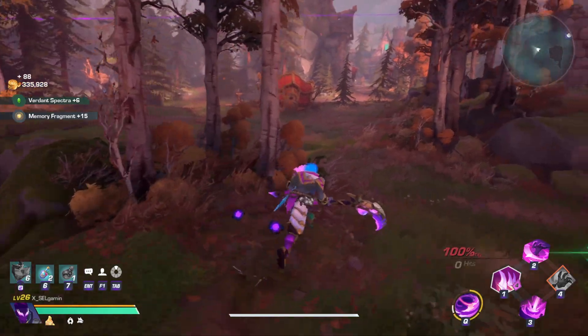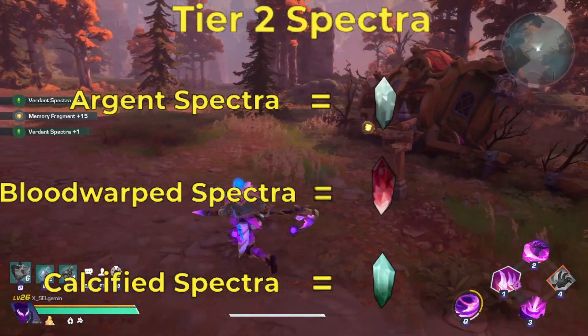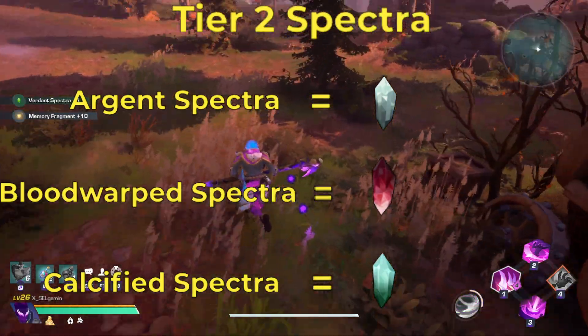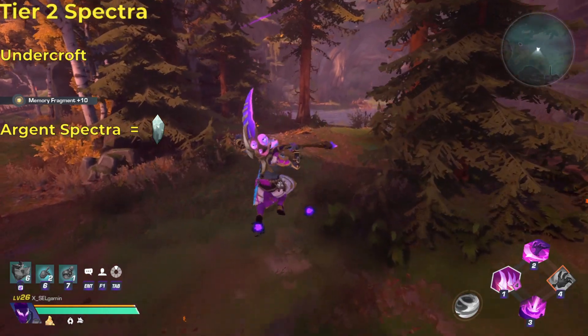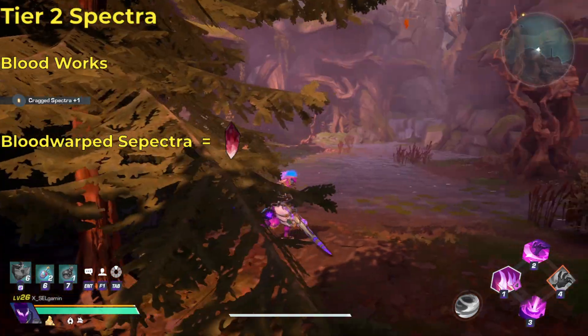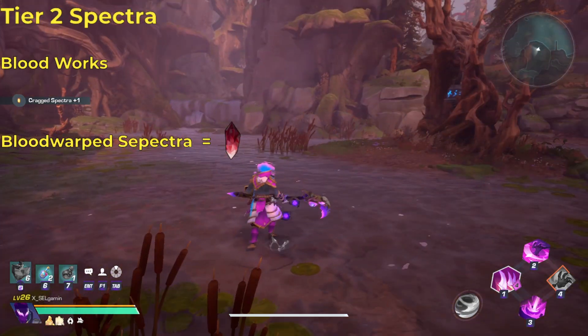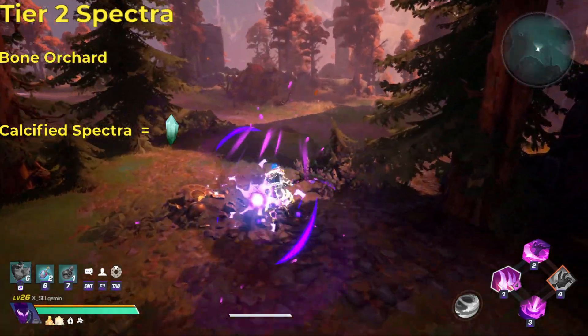Next on the list are the tier 2 spectra. The normal versions of these crystals are called Argent spectra, Blood Warp spectra, and Calcified spectra. You can find Argent spectra in the Expedition Undercroft. To obtain Blood Warp spectra, you'll need to do the Expedition Bloodworks. And to obtain Calcified spectra, you'll need to run the Bone Orchard expedition.